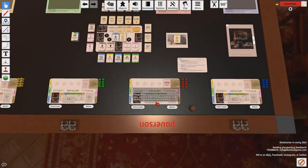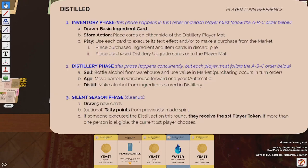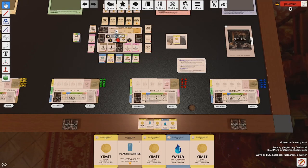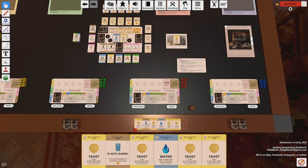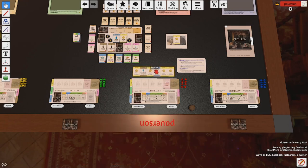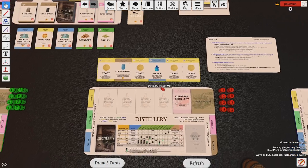Starting with the first player token, the first thing they're going to do is draw five cards into their hand by pressing this button. We all have the exact same ten cards we start with: four yeast, four water, one plastic barrel, and one mason jar. Everyone starts with the exact same stack. After drawing five cards, the first thing I need to do is draw one basic ingredient card — that's the timer in the middle of the game. So I'm going to draw one yeast card by hitting the number one on my keyboard to automatically draw it into my hand.